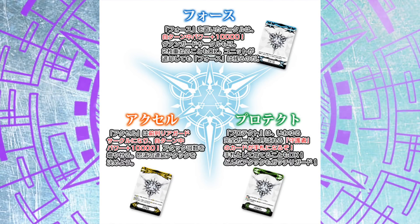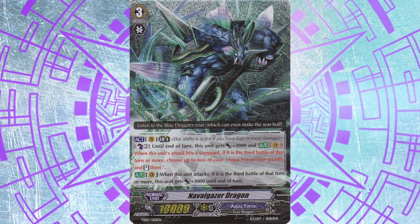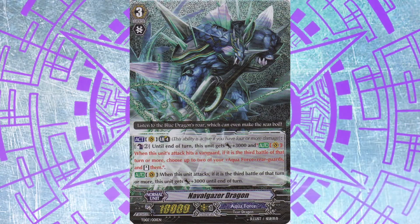But if we forget about all that power creep and loss of clan identity in recent years and look back at the first seasons of Vanguard, this was not the case at all. Nova Grappler, Aquaforce, and Tachikaze in particular generally had no plus engines, nor did they easily build full fields out of nowhere. So whilst plus 10,000 to the front row may sound amazingly broken, given how these clans run right now, that image might actually be shattered really fast.